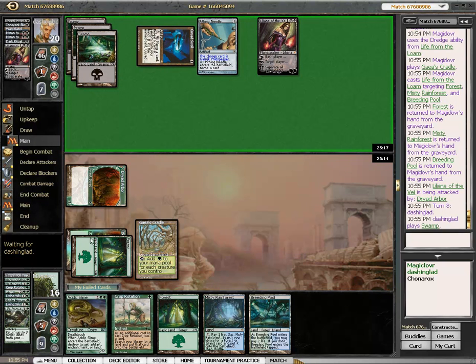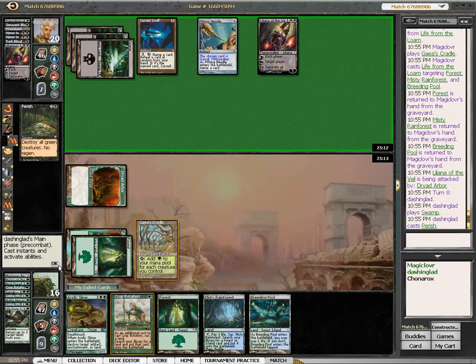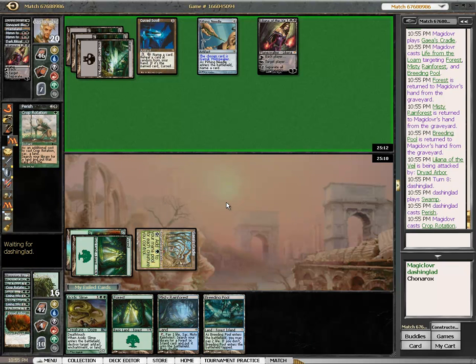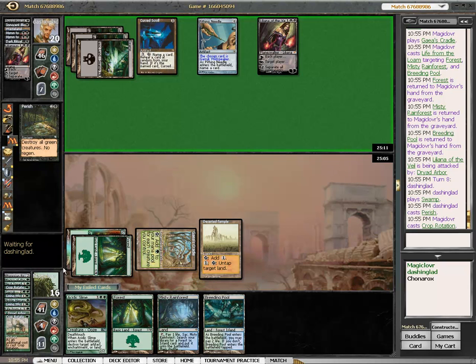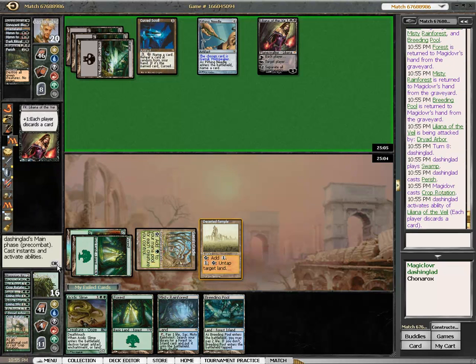Let's get some dredge going. There's his third land. Parish — I'm glad I sandbagged that Rotation. I'm surprised he didn't just Cursed Scroll there, but I guess revealing Parish I wouldn't run out too much, but still I would rather hold that over my head if I was him.